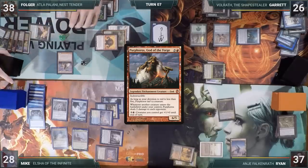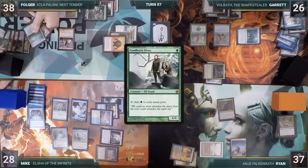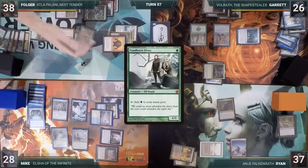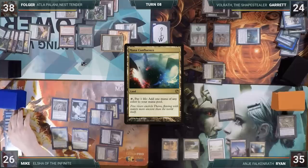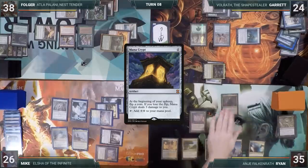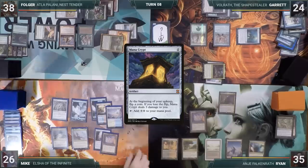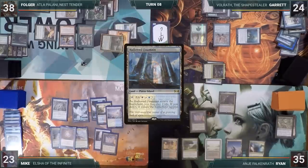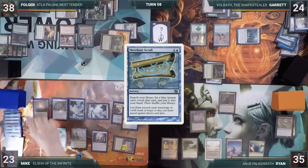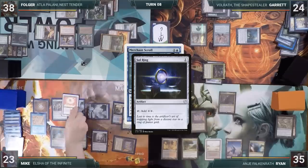Garrett moves to his end step. At the end of Garrett's turn, Folger's second egg dies and flips into a Finehorn Elves — it enters and everyone takes two from Purphoros. Ryan plays a Mana Confluence and casts a Mana Crypt, then passes. During his upkeep, Mike loses his Mana Crypt trigger and takes three damage. He plays a Mox Diamond discarding a Hallowed Fountain, then casts Merchant Scroll off the top of his library through Elsha's ability. Holding priority, he casts Sol Ring off the top, then taps Ancient Tomb to cast Grim Monolith off the top as well.